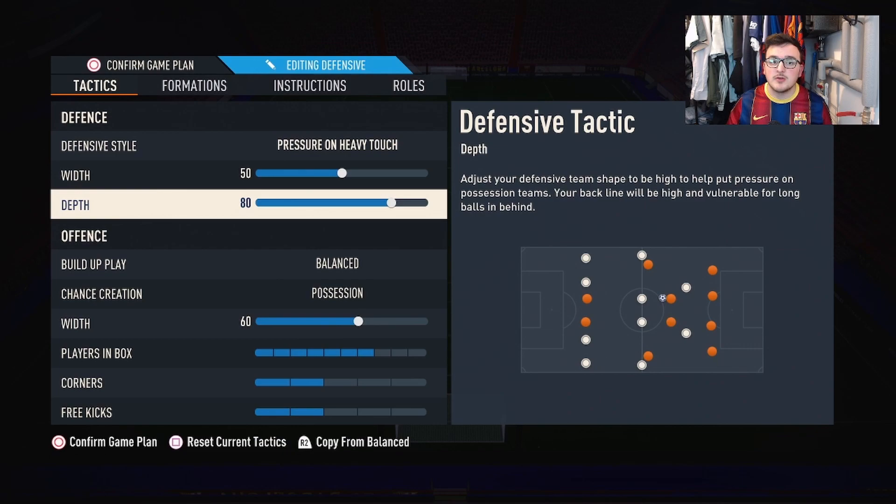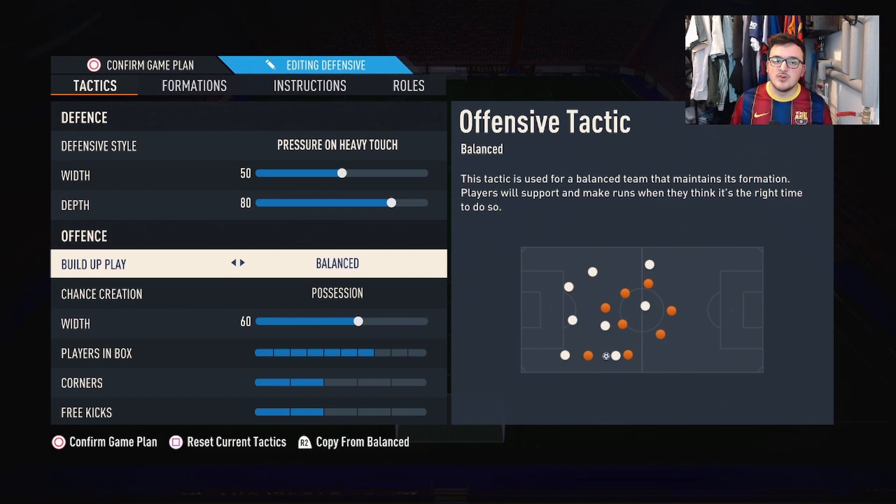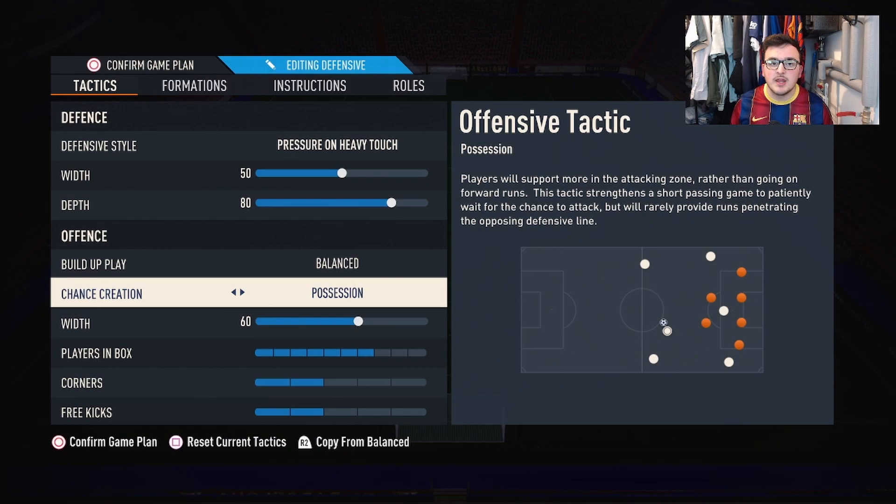For offensive build-up play I've gone for balanced — I just don't see any point in trying others. For chance creation you can either go possession or direct passing. I don't think it makes too much difference, but I've always favoured possession, building up slowly in midfield and waiting for gaps for players to make attacking runs into.